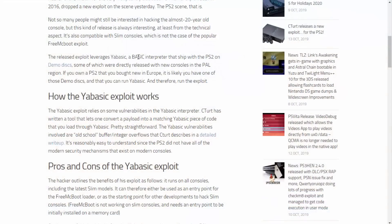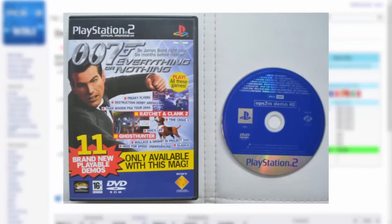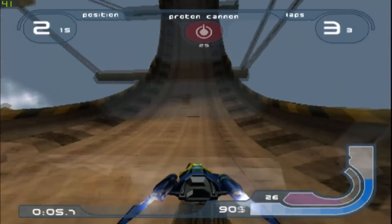The released exploit leverages YaBasic, a Basic interpreter that shipped on PS2 demo discs. If you don't know what a PS2 demo disc is, it's basically a disc you got free with your PS2 — you could also get them in magazines. If you want to get one now, they're like two pounds on eBay, dirt cheap. It works on most of them; I know it works on the FIFA 2001 and the snowboarding one, and pretty sure it works on most of the others as well.